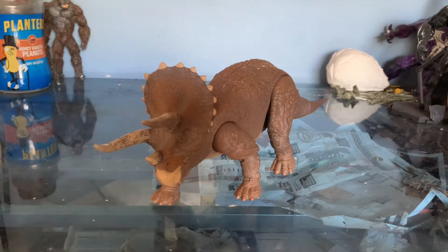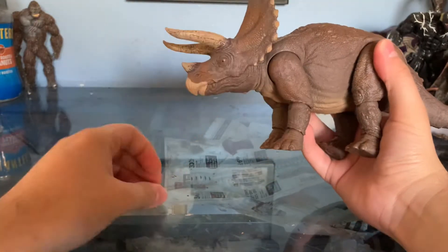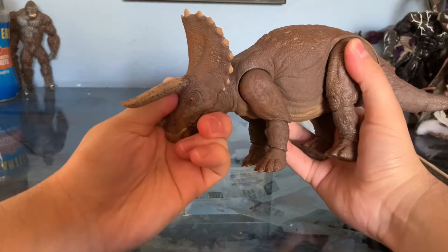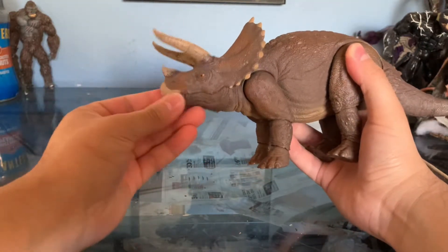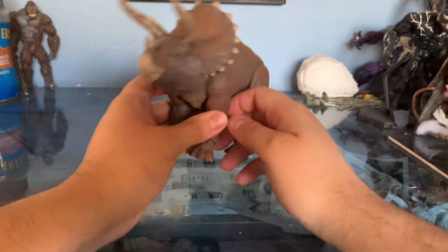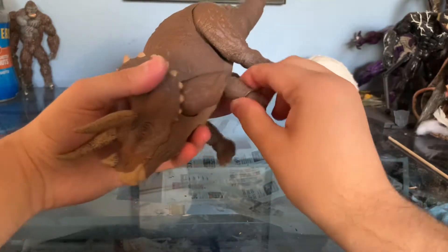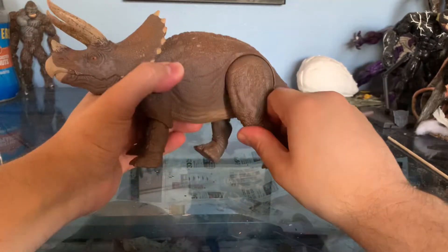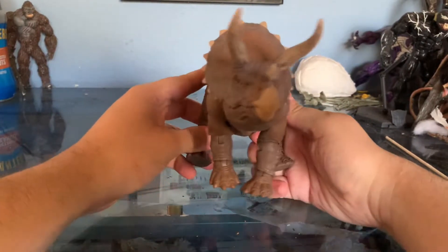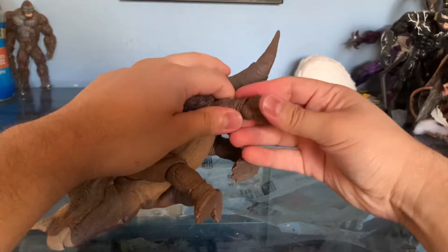Here's the Hammond Collection Triceratops, which overall I gotta say is a really solid figure. Taking a closer look — the articulation is a lot of hinge and swivel joints, and maybe a couple ball joints. What I really want to talk about is that I do like the articulation. You can get it in some decent poses. Sadly there's no mouth articulation, which I think is weird, but the articulation is still good enough that you can get it in more than the standard Mattel basic line. That's what makes it feel a little more premium. It's basic articulation — maybe not as good as something like the Beasts of the Mesozoic — but it still works well enough that I really enjoy playing with this thing.